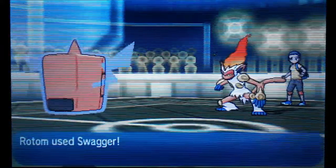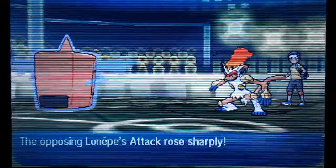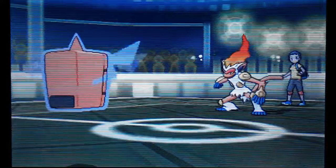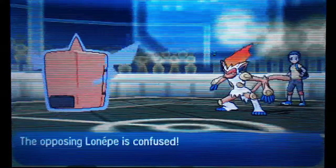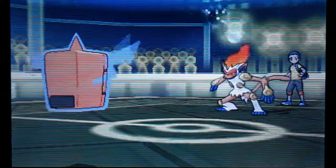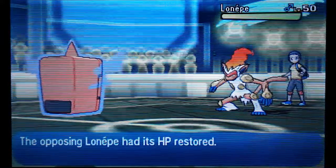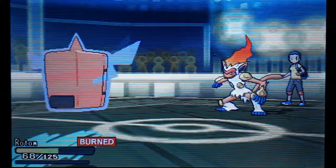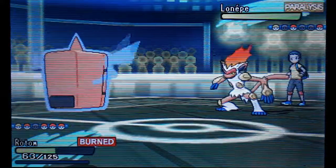He probably thought he burned me there, but that was just the Flame Orb kicking in. So here I'm trying to get the full status set going — I decided to Swagger him, because it's not gonna help him any. So he's Parafused, which is not as useful as it used to be, but that's fine. Then he reveals Slack Off on the Infernape — recovery on almost every mon so far. You never see that. He probably has a lot of bulk in there too, though Infernape is not that great.